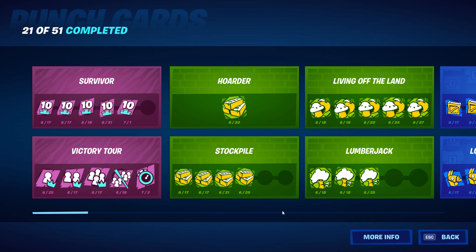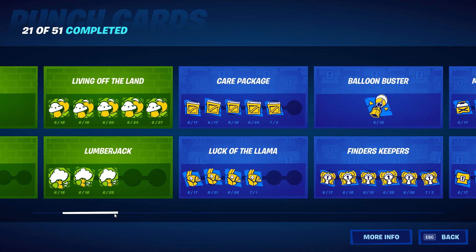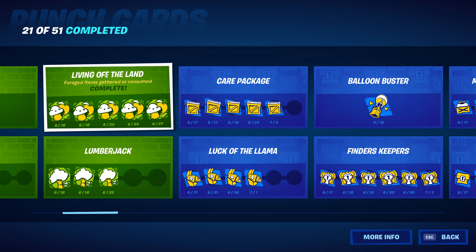For building materials harvested, I'm at 410,000 and 500 — so almost a half million, which is absolutely absurd in my opinion. Quick tip: I like to keep all my punch cards pretty evenly distributed. There's no reason to focus just on one and then lose the XP that you could be gaining from the others.